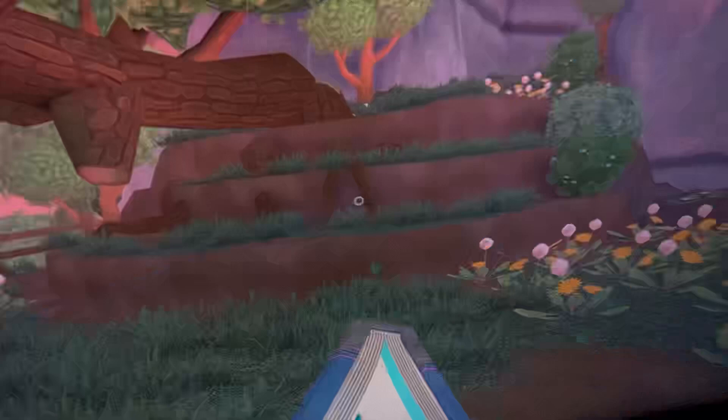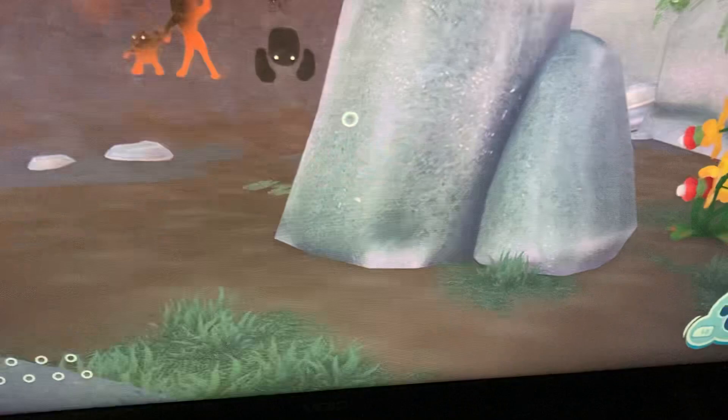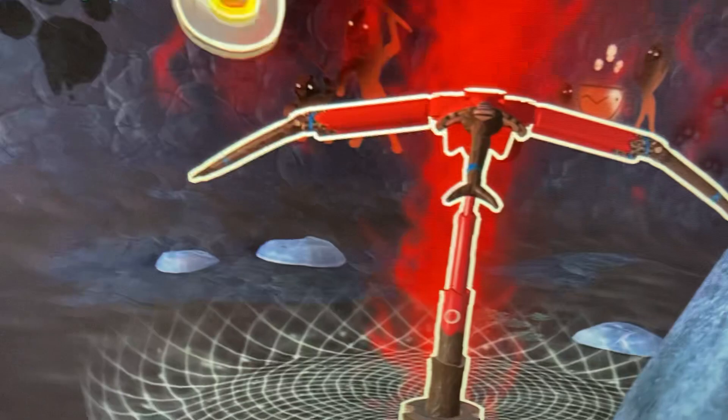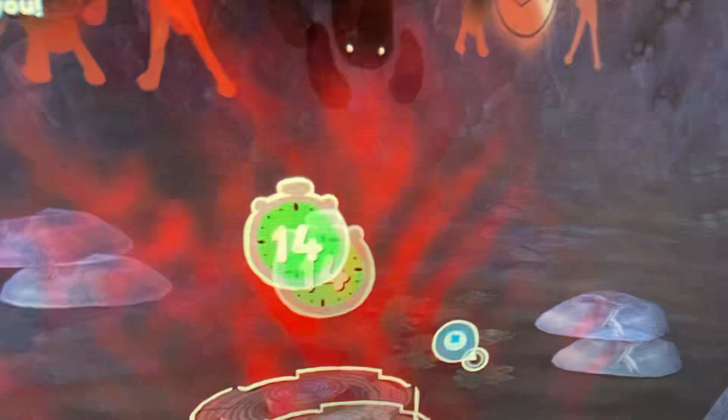The next Bugsnax is the Fryder. The Fryder is also pretty easy — a little more annoying than the Bunger, but still pretty easy. What you're going to do is place your trap, get your sauce slinger out with the ketchup, and just slather your trap with ketchup. Then just wait for them to come because they will be attracted by the ketchup. And then they'll just run right into your trap and you can catch them just like that.